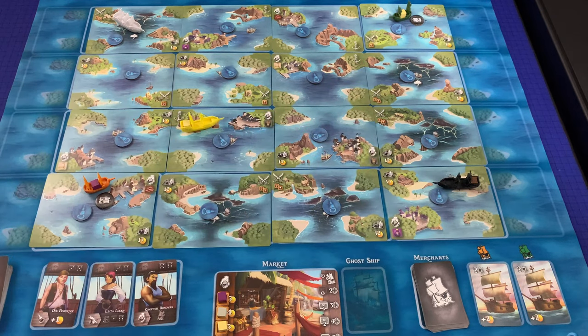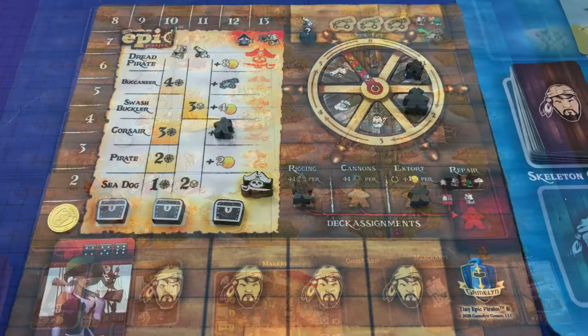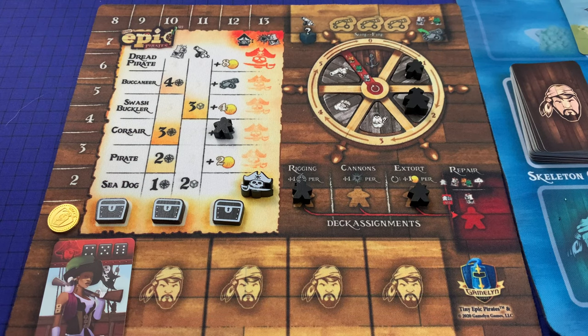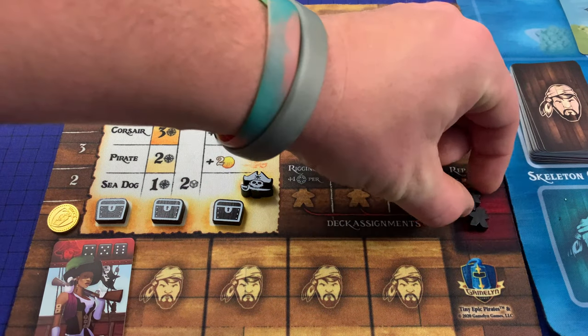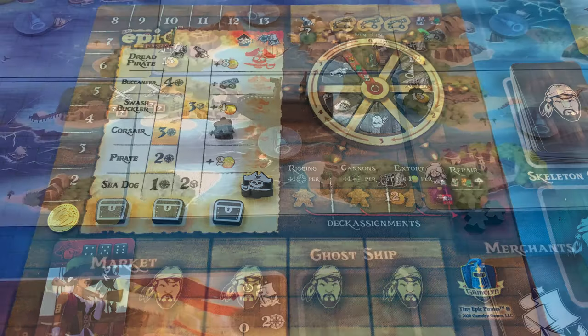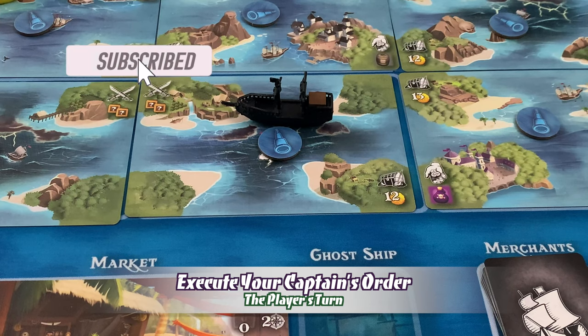Movement is determined by the movement noted in the player's legend level, plus one per deckhand in rigging, plus any search tokens that grant additional movement. So if the player was currently level one — a sea dog — they have one movement. If they had one deckhand assigned to rigging, they would have one additional movement. And if they had this search token, they could discard it for two additional movement for a total of four. The player's sail path must be to map cards orthogonally adjacent. A player may freely sail into and out of map cards with other ships without any penalty.